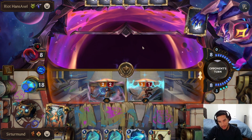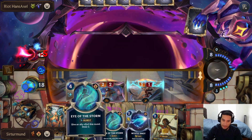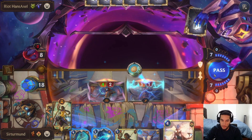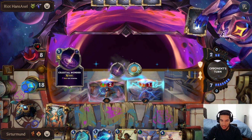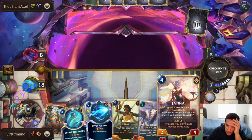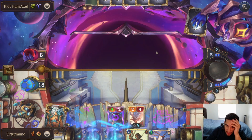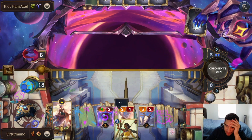Opponent goes for one removal, but then we have the Eye of the Storm. Do they have both removals? They have the stuns. We eat the Celestial Wonder. Do I want to play this Nila? We're going to get so much draw next time — I think it's fine to go for this. The Nila is already leveled up. A lot of things are going to be updrafted here.